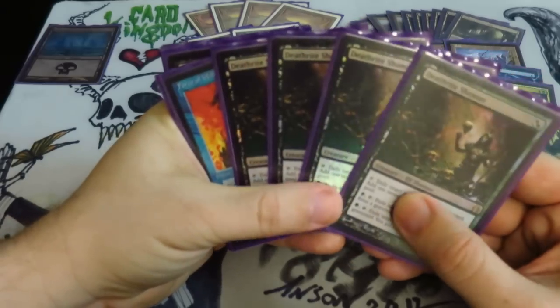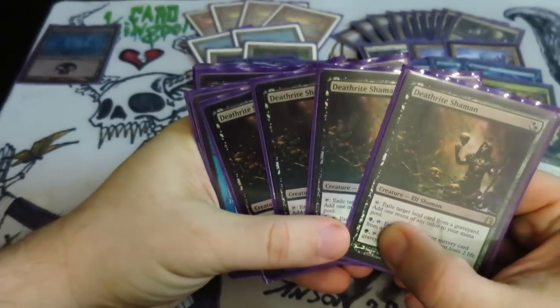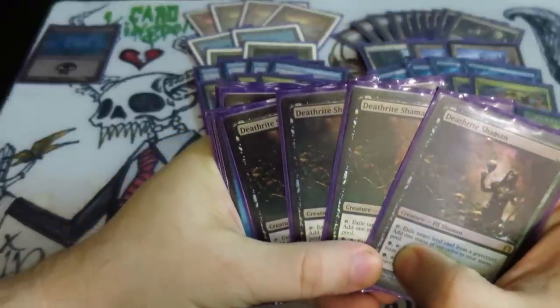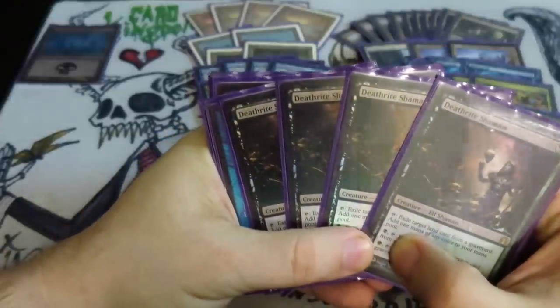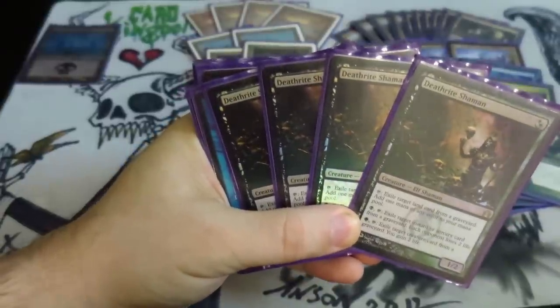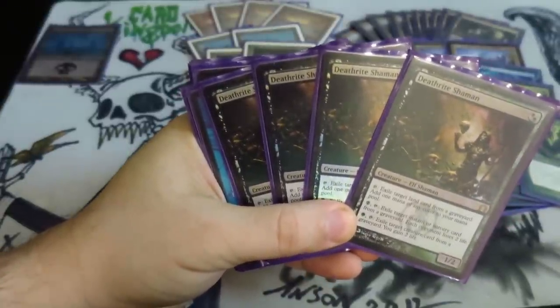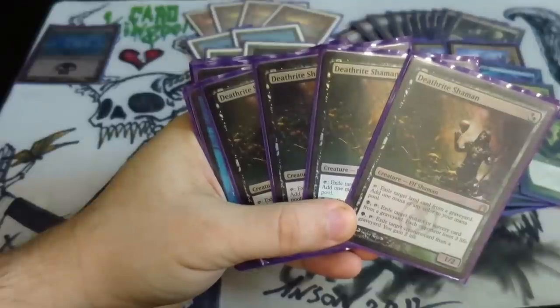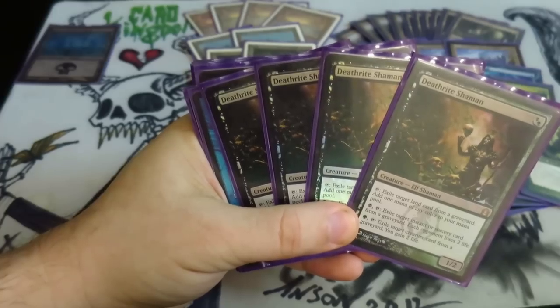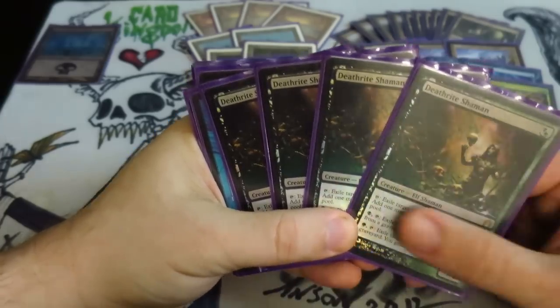Deathrite Shaman is, 90% of the time, the first-turn play you want, so that you can get to that second-turn Shardless Agent or second-turn Liliana. This guy is the best one-drop currently out there for creatures. He eats Reanimator decks pretty effectively, is a nice clock against control decks, and is a wonderful accelerator.